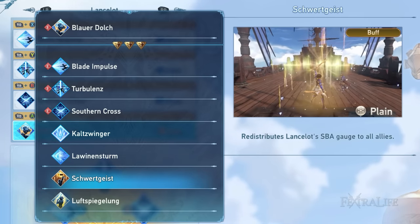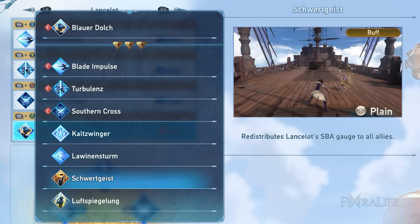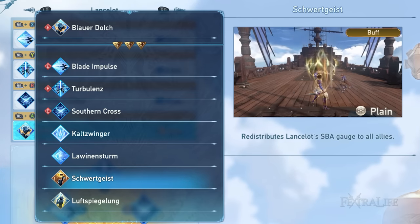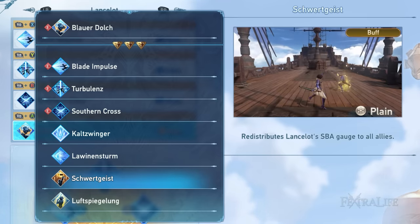Next is Schwertgeist. Schwertgeist is Lancelot's SBA gauge distributor. You might be thinking, why would you want to distribute your SBA gauge? Since Lancelot can continuously deal attack combinations to targets consistently, he'll be filling up his SBA gauge faster than anyone. This skill will help you distribute more SBA gauge to your allies so your party members will be ready to pull off full chain bursts in combat.